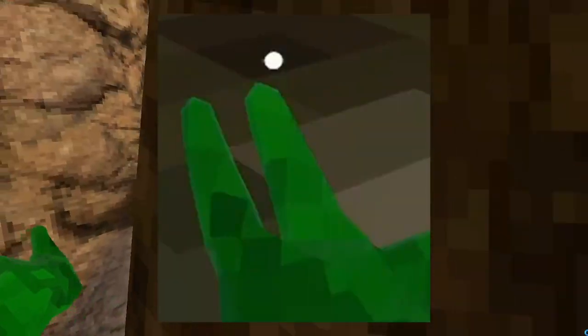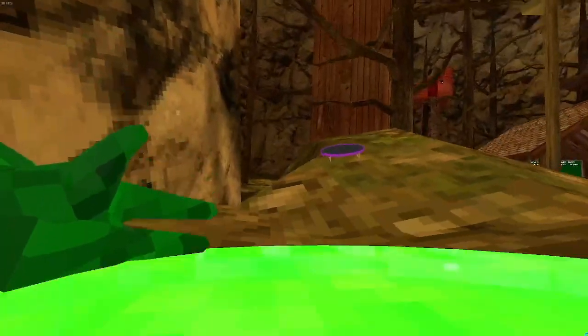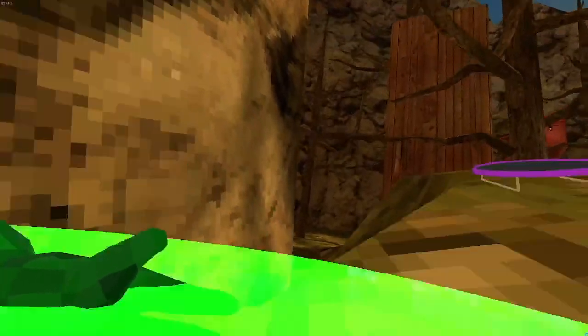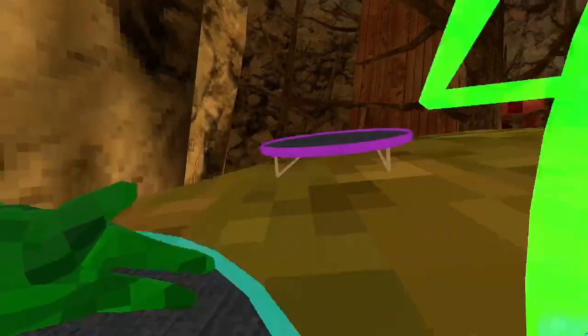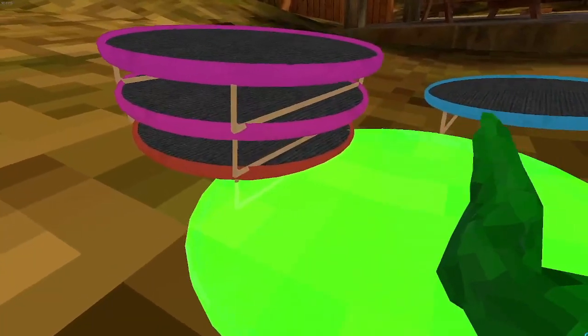You also get a weird dot on your fingers if you open the menu. Number two: the Trampoline Mod. If you love jumping in Gorilla Tag, you have to try this mod — it adds trampolines to the game which can launch you high into the air where you can do some tricks.